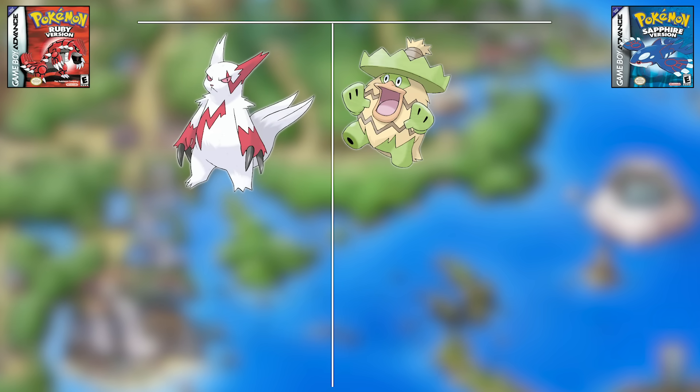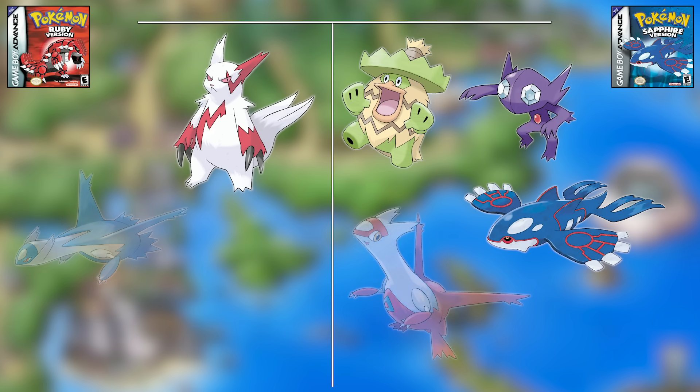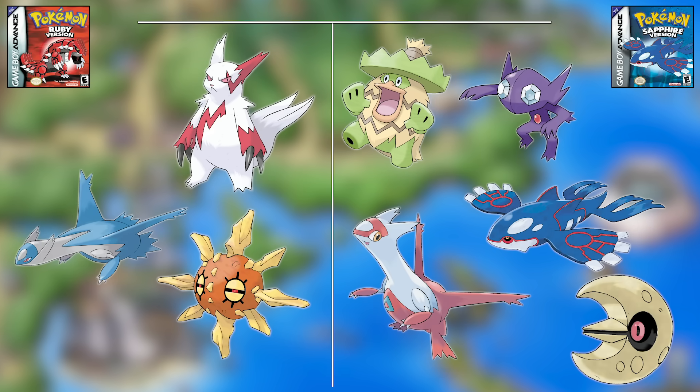This means Ruby got Zangoose while Sapphire got Ludicolo, Sableye, and Kyogre, and the Lati twins and Space Rocks were toss-ups. Sapphire wins this matchup.